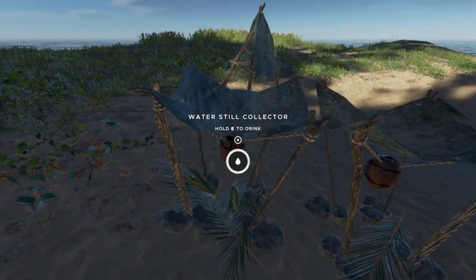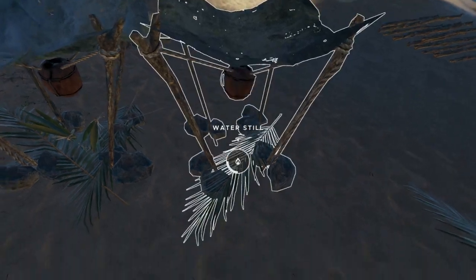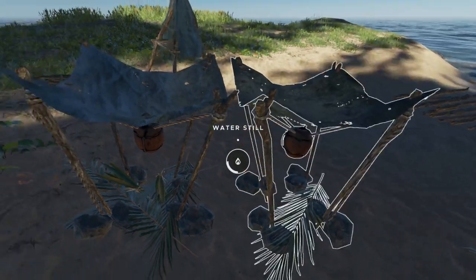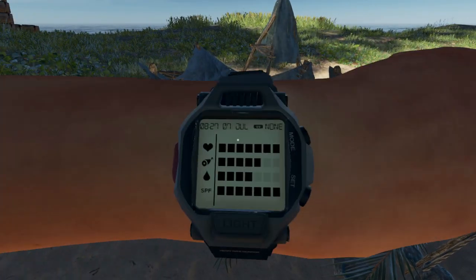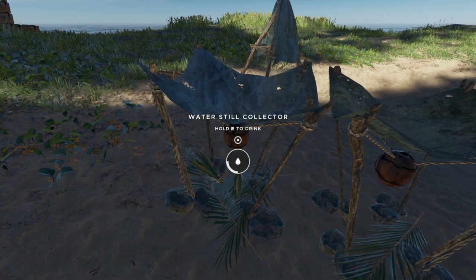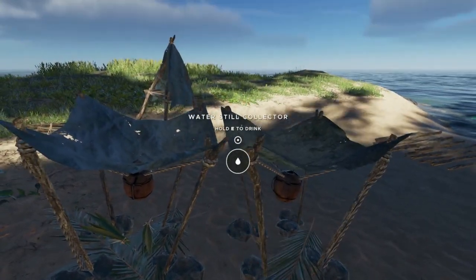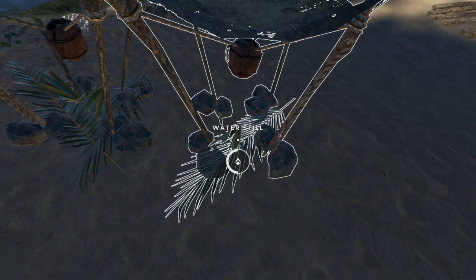There are two status indicators: the one on top looks like a water drop and the one at the bottom looks like a flame. You can see this collector is empty but the other one is full — I believe four servings of water. I'll go ahead and drink one, two, three — you see how that goes down. These will slowly fill up over time and you do need to fuel them. Grab a palm frond and add it just like adding a log — it increases the fuel.